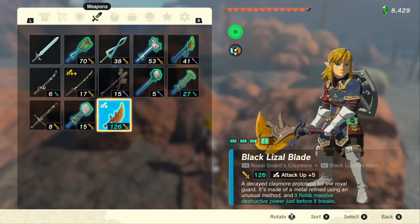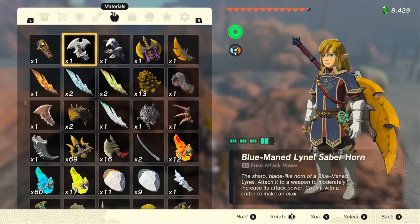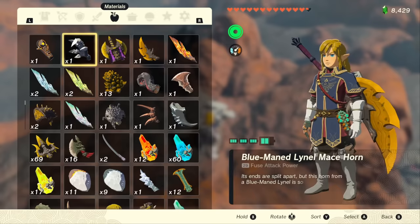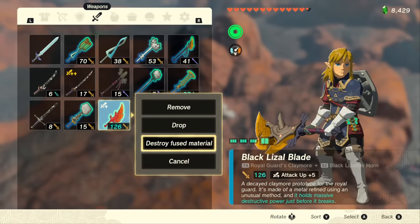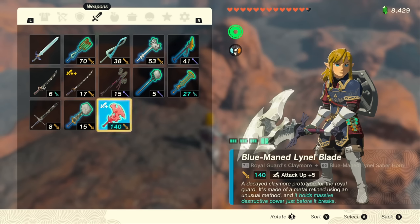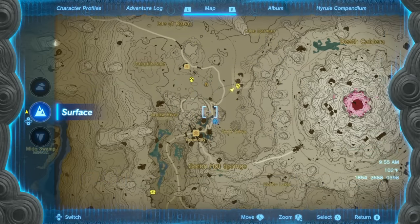One of the reasons I really wanted to upgrade the Black Lizzle Blade is because that attack up plus 5 when it's badly damaged actually becomes attack plus 10, because it doubles the damage when it's near breaking. There's a trick to make sure this weapon never breaks when fighting Lynels, which makes it really powerful. And if we fuse a better item like the blue-maned Lynel Saberhorn to this weapon, we end up with 140 damage — which is just absolutely ridiculous. It can top out around 170-something with more attack up, becoming astronomically powerful.